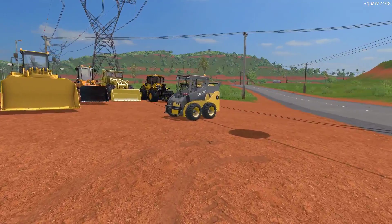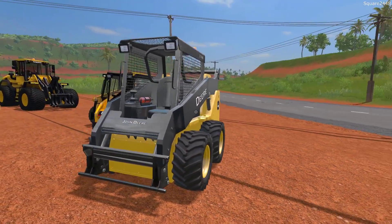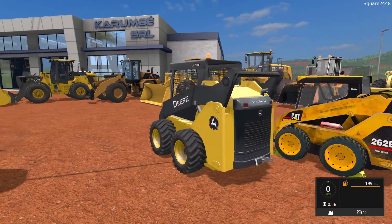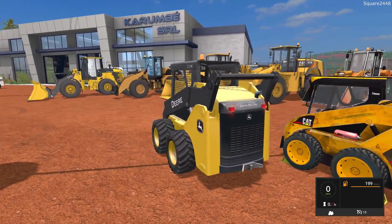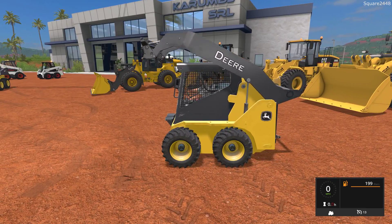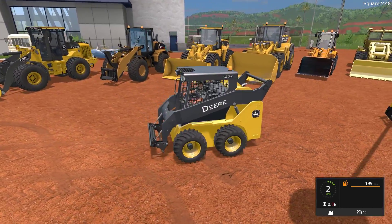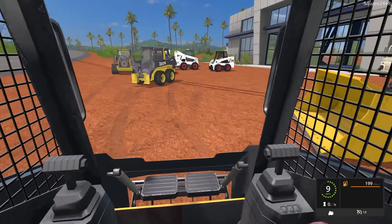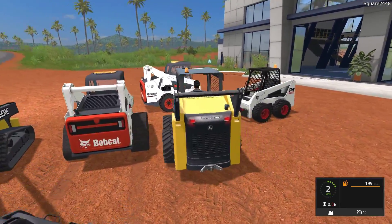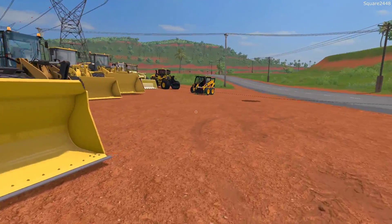Up next is a much larger John Deere skid steer — the 320E. One beacon light up top, and this is very big, almost the same size as the Bobcat S770. It has working lights, top speed of 13 miles per hour, and does go up very high — though the Bobcat does go a little bit higher. On the first person view it does have an interior. Parking it next to the Bobcat, they're pretty much the same size, which is probably one of the largest we can have in the game.